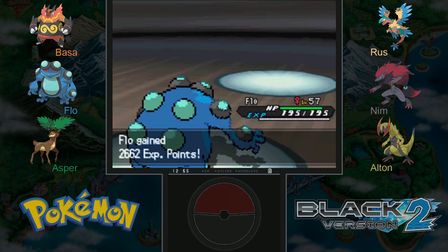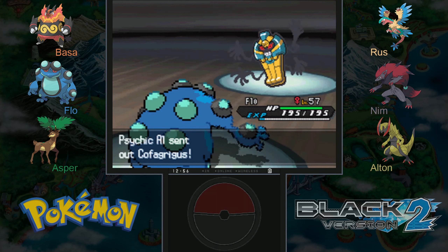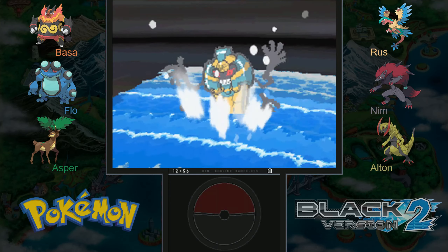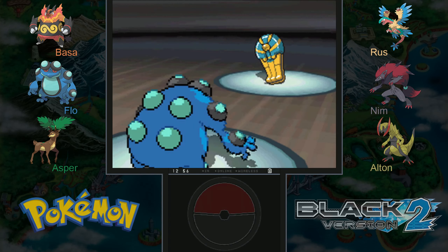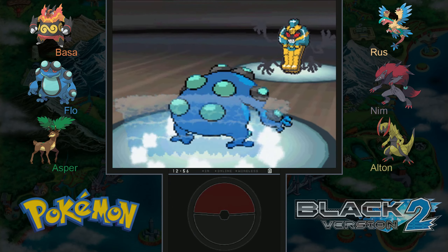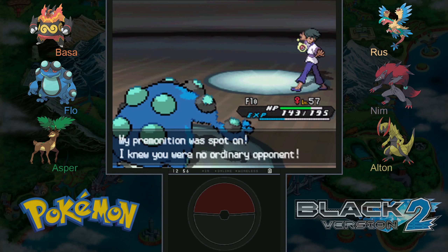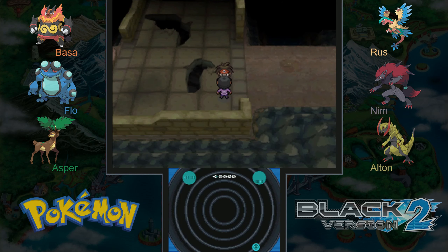Dragon Fang is the one that powers up moves, Dragon Scale is the one that evolves Seadra into Kingdra — I'm always confused. In the original Gen 2 games where they introduced both items, the Dragon Scale — the one meant to evolve Seadra — also powered up Dragon type attacks back then, by 10% not 20%. But I read today that there was actually a bug: when they meant to assign the effect to Dragon Fang they assigned it to Dragon Scale by mistake, so Dragon Fang did nothing in Gen 2.